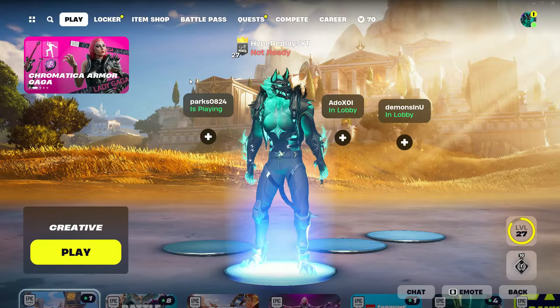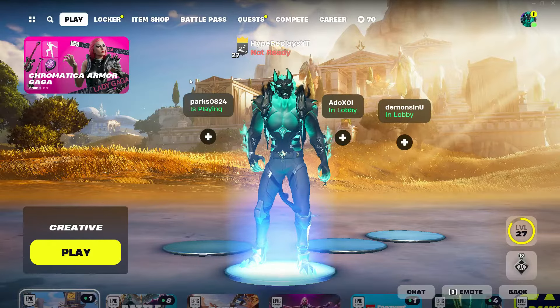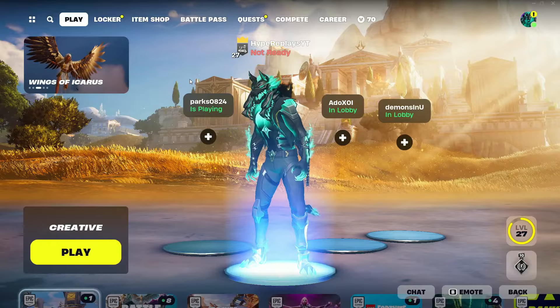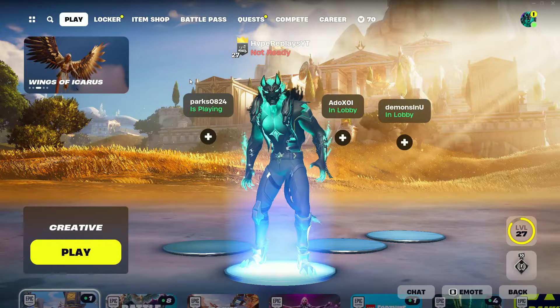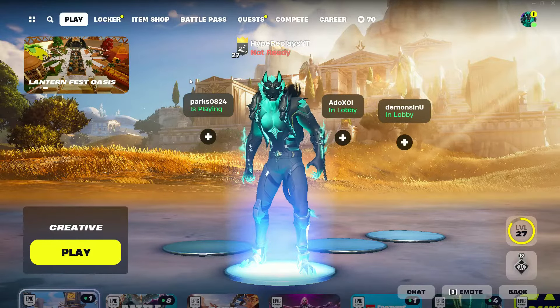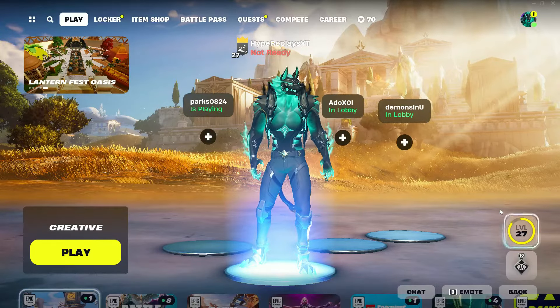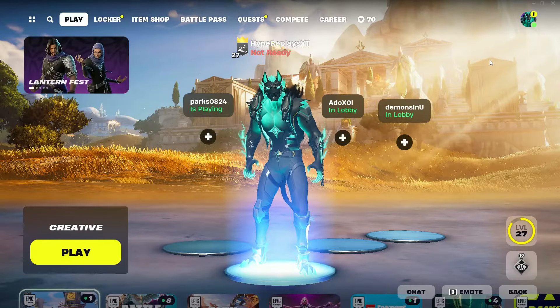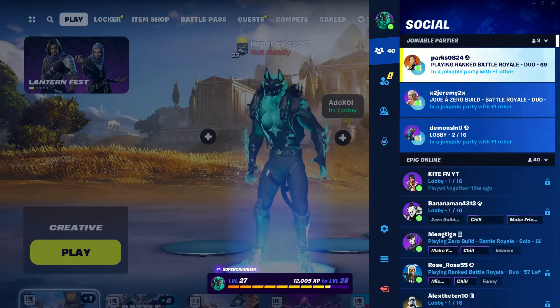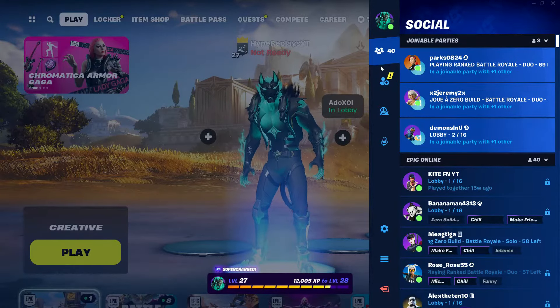Once you've made your way to the main battle royale lobby, go to the top right-hand corner exactly like I'm doing right here, or just press Start if you are on controller. That will bring you to the social tab.